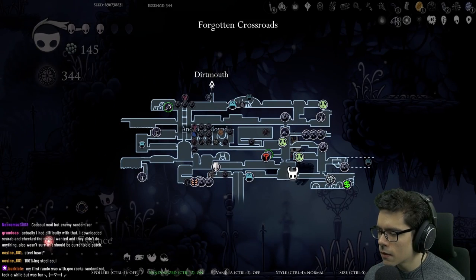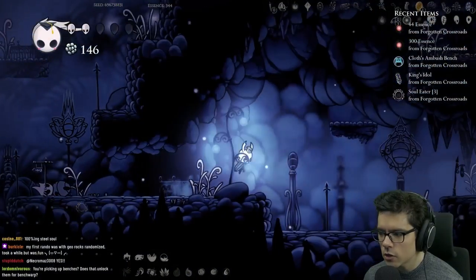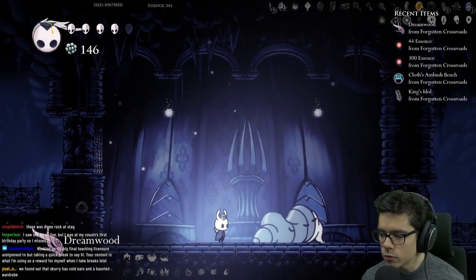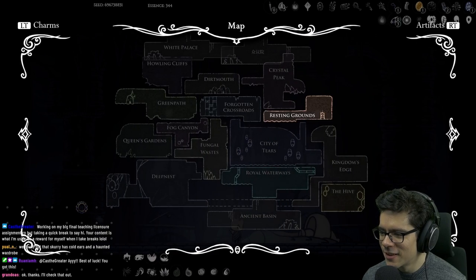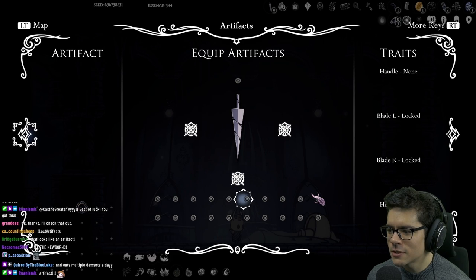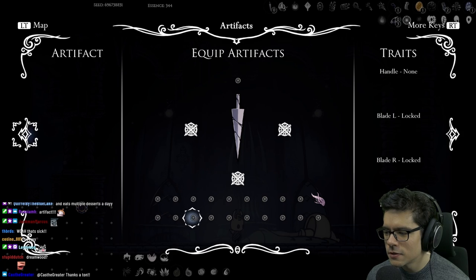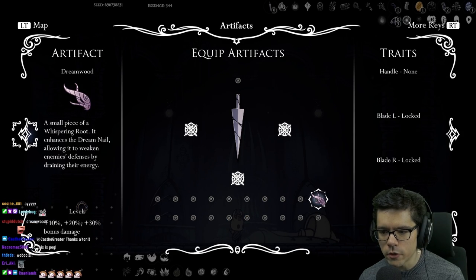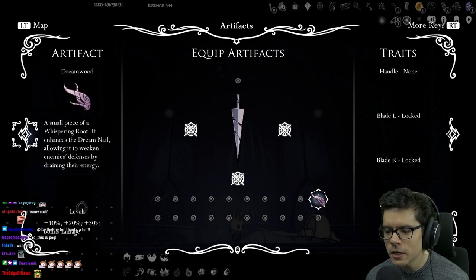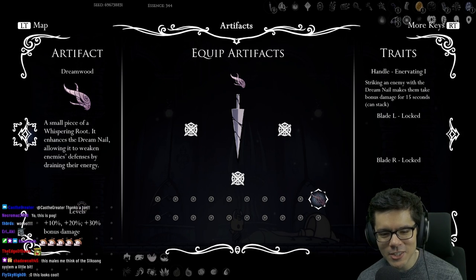Oh, desolate dive already! I'm gonna go over to Gruz Mother first though. Oh, I got a lost artifact — one second! Here we go, we got the menu. This is the Lost Artifact mod — we've got slots for our nail and since we have an unupgraded nail we only have one slot. We have one called Dreamwood: a small piece of a whispering root that enhances the dream nail, allowing it to weaken enemies' defenses by draining their energy. I don't have the dream nail but I'll equip this anyway.